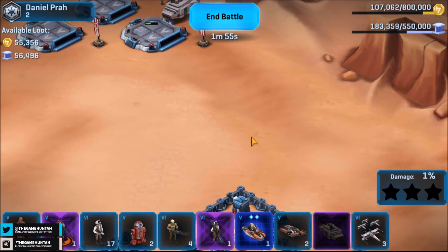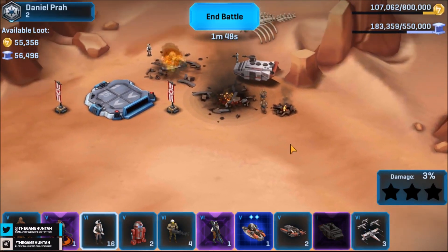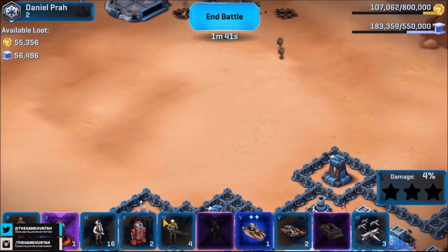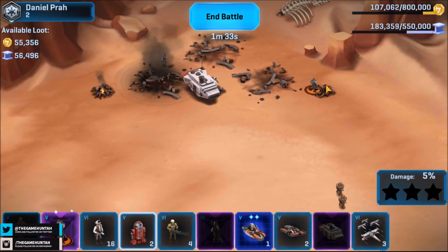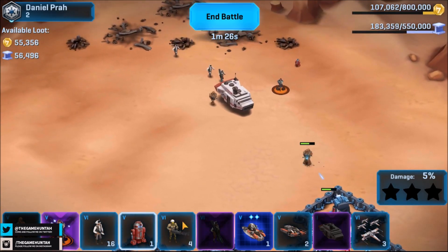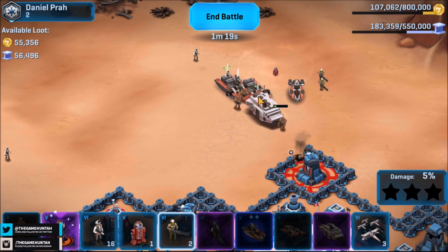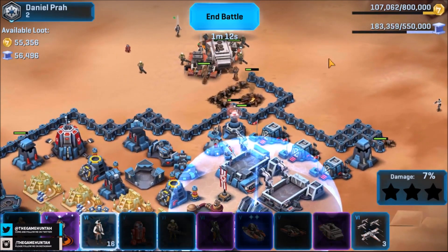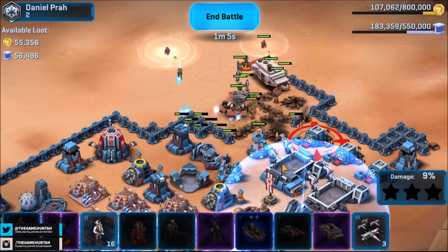I got two of these stolen tanks - let me put one here. Once the troops start getting closer we're going to start deploying the rest. We got some heavies, a repulsor tank, and two tanks in the back. Let's try to be super careful because you can receive tons of damage from those rocket turrets. Let's see all the troops together.